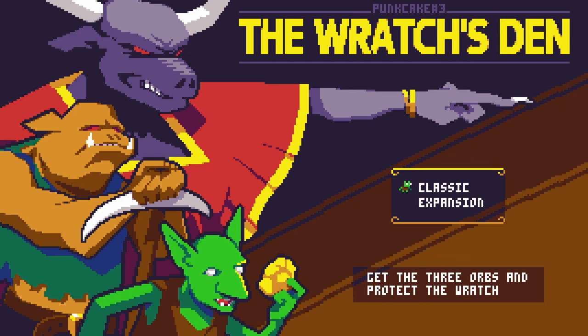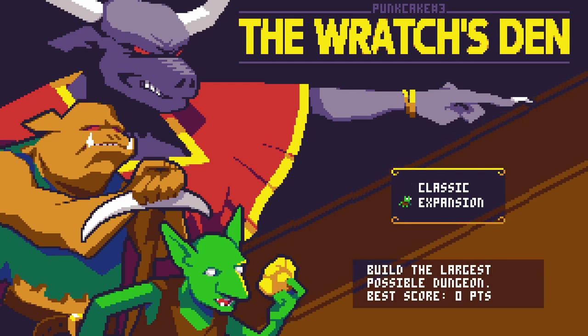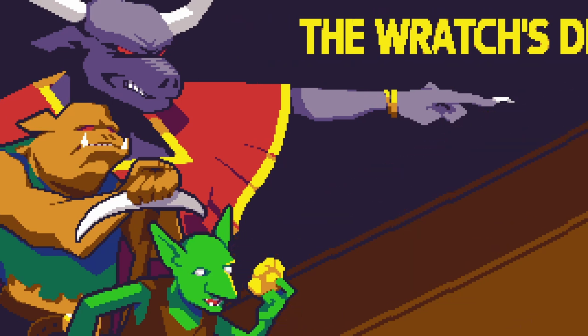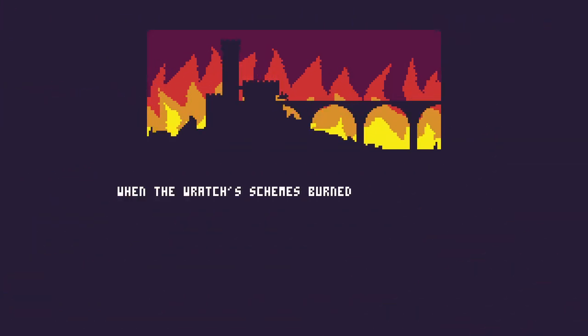Classic mode: get the three orbs and protect the Ratch. Or build the largest possible dungeon. Let's try classic mode. We'll try easy — I've been finding Puncake games to be pretty difficult, so I'll see what easy looks like.